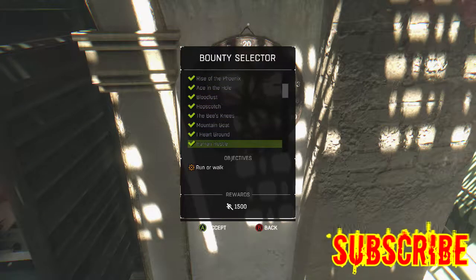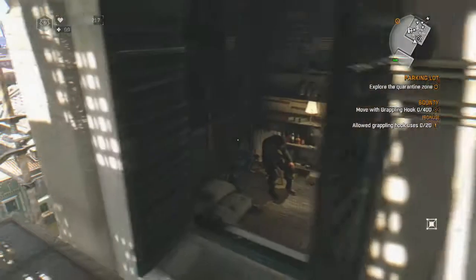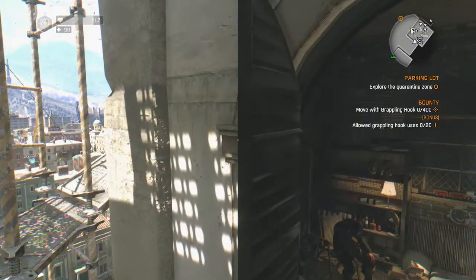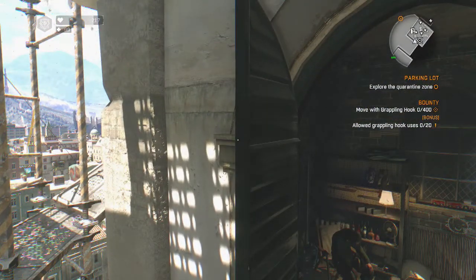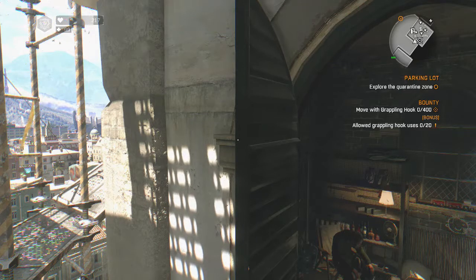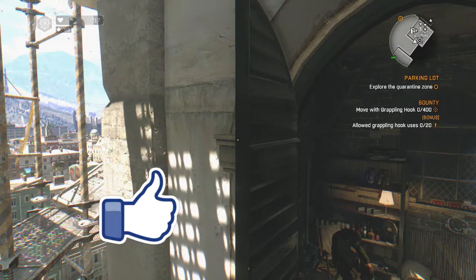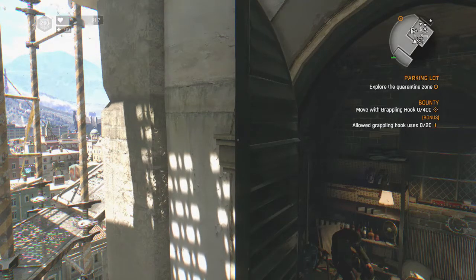I've already done it but I'm going to redo it just for the sake of the video and to show you guys how to complete this task. It's called 'Get Over Here.' So the whole point of this is: move with grappling hook, zero out of 400 times. You have to move 400 times with the grapple hook, but they're only allowing you 20 uses - so that's 20 times of bringing out your grapple hook.